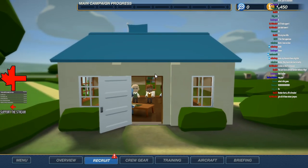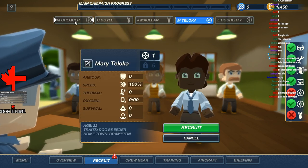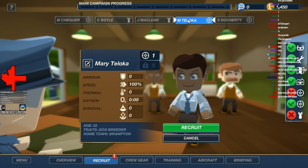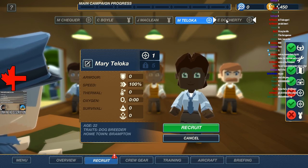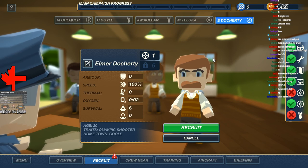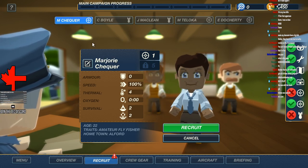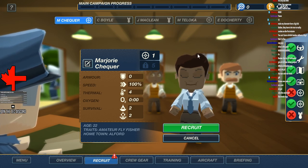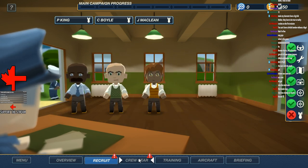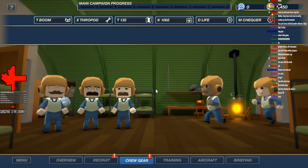Give them all winter jumpers — that's true. So we need a co-pilot, right? It's either Teloka, Checker, or Doherty here. Checker's good with the thermal, decent survivability, nothing else. Mary has nothing special — she's a dog breeder though. This dude's an Olympic shooter — I'm not sure I need an Olympic shooter for a co-pilot. So I think we're going to go with Marjorie Checker. She's an amateur fly fisher, she's 22 as well. Co-pilot is in the house. A number between 1 and 10 for good old Checker.